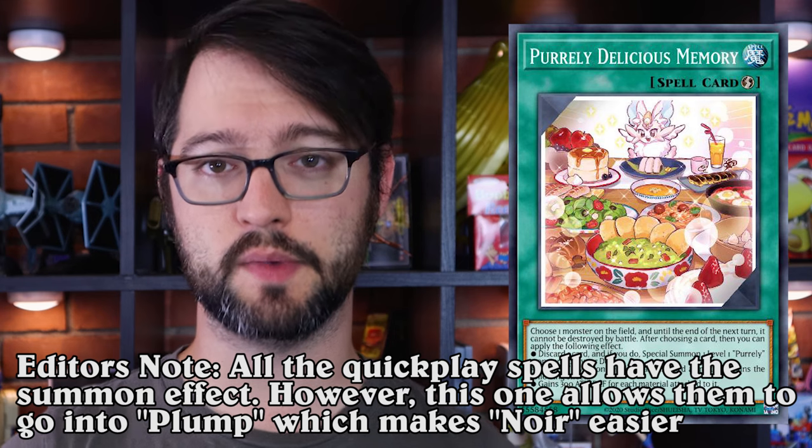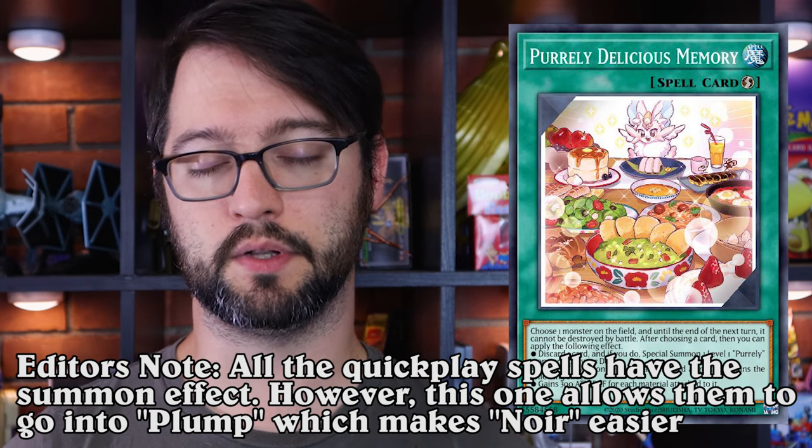First and foremost, probably Delicious Memory. This is a quick play spell card that bestows battle protection to one monster on the board, and if they do that, they can discard one card to special summon one Purrely monster from their deck to the field. It might be tempting to throw in Ash Blossom and Joyous Spring at this because common sense would tell you that if a card says summon a monster from the deck, you do everything in your power to stop that effect, because most of the time that's very strong.